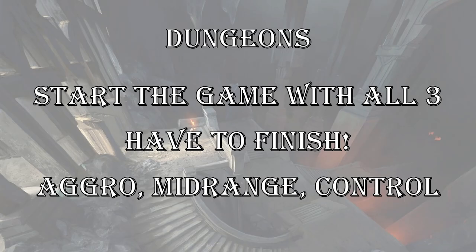Dungeons — this is the big mechanic of the set. So first, how they work: you start the game with all three dungeons. They're not on the board — you don't have to draft them, they're sitting off in exile. Whenever you cast a card that has Venture on it, or whenever you venture into the dungeon, you just pick one of the three to go into and you start in that room. You have to finish that dungeon before you can start another one.